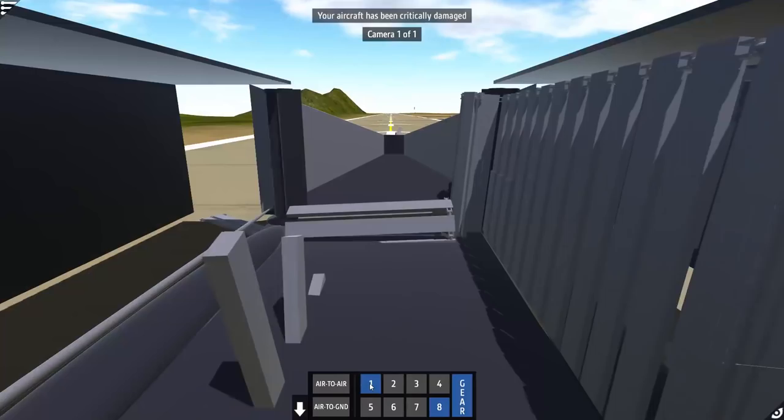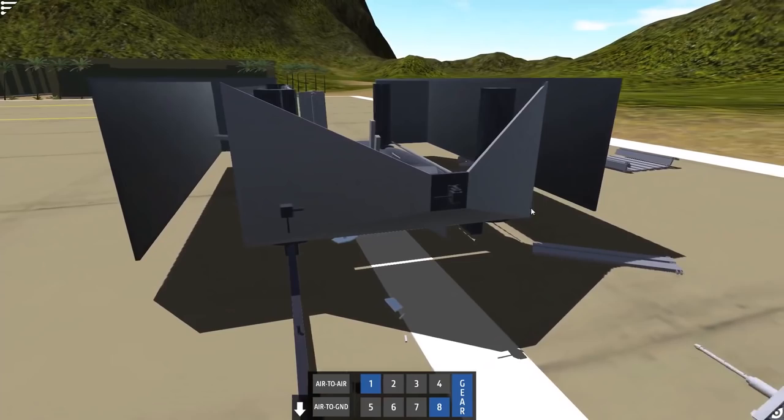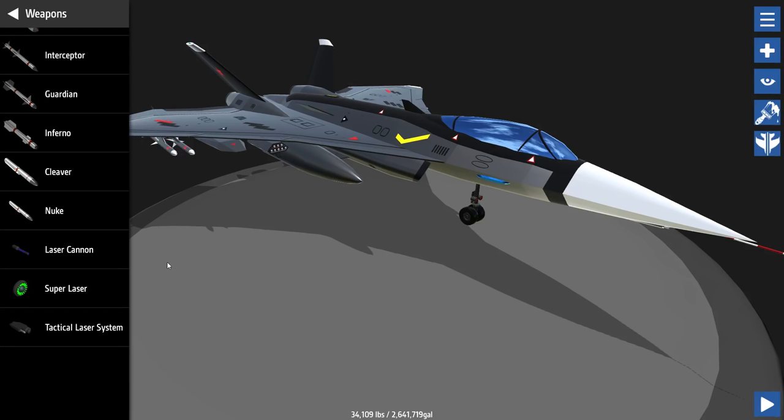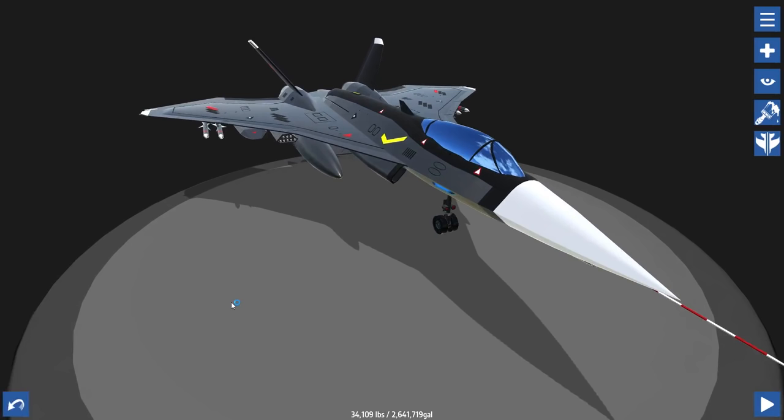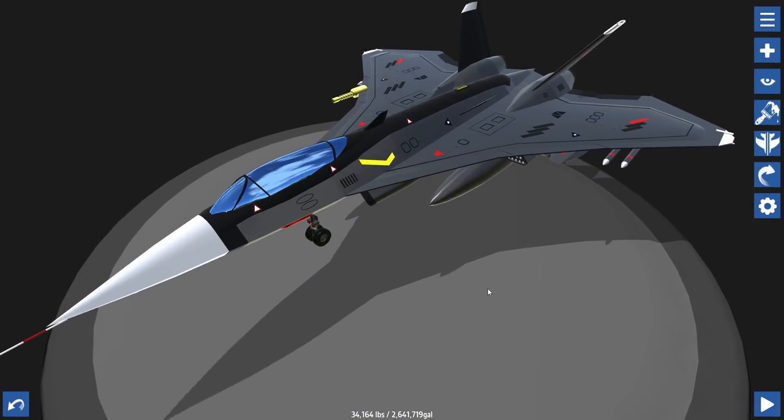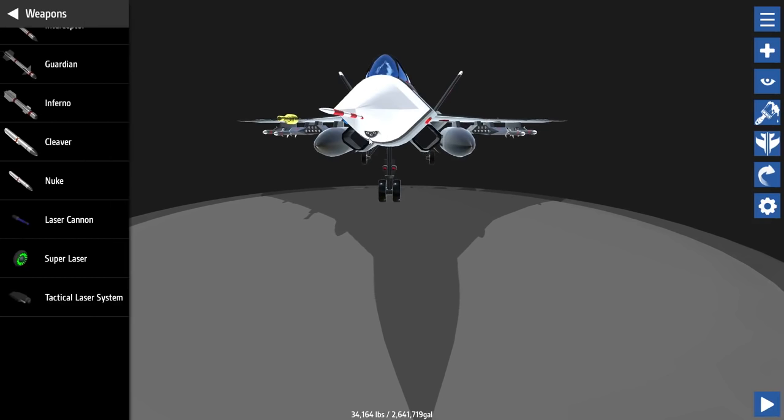The next thing we're going to check out — I've been calling a lot of weapons on creations 'lasers,' and somebody told me there's an actual laser mod. I finally downloaded it, and you can see it down here: you've got a laser cannon, a super laser, and a tactical laser system. I'm assuming these work like the machine guns. Right now we have the prism fighter — where is your gun located? There it is, right there in the front. Can I snap that out, or is that a custom piece? I think that's a bunch of pieces together, so we'll just attach them to the wings here.